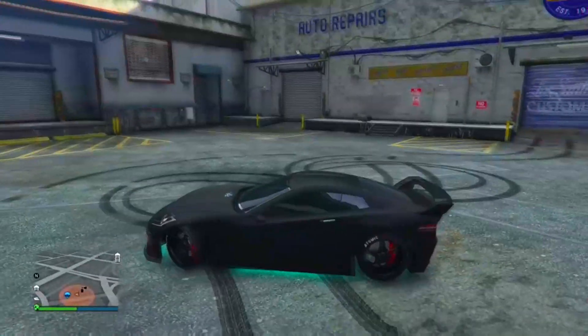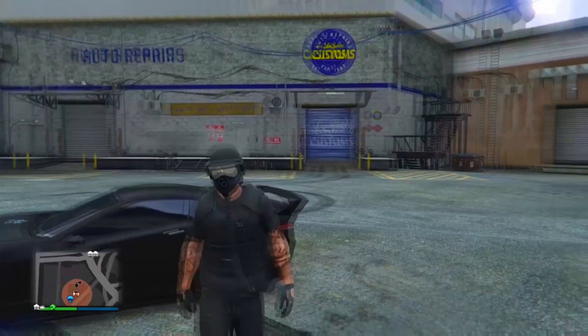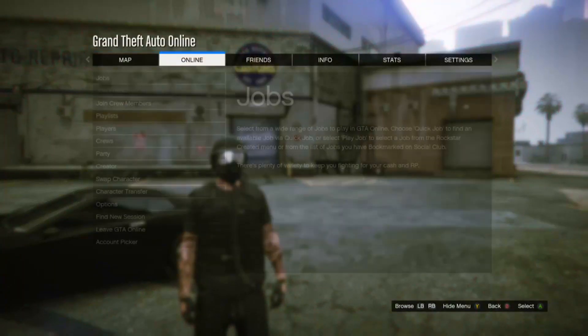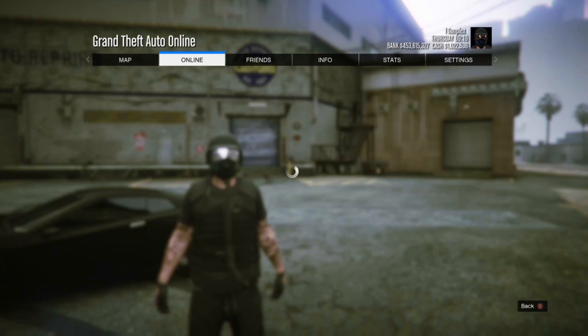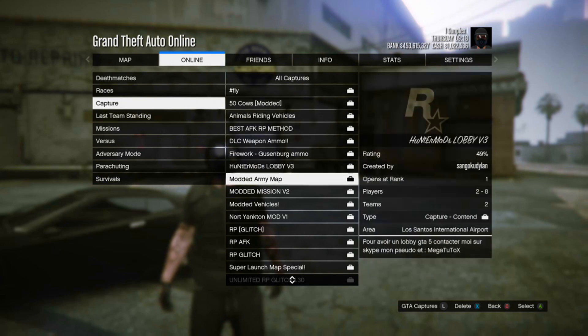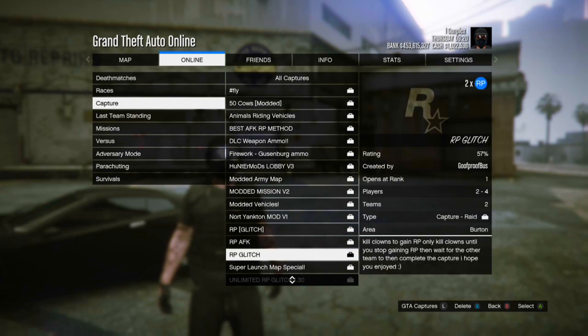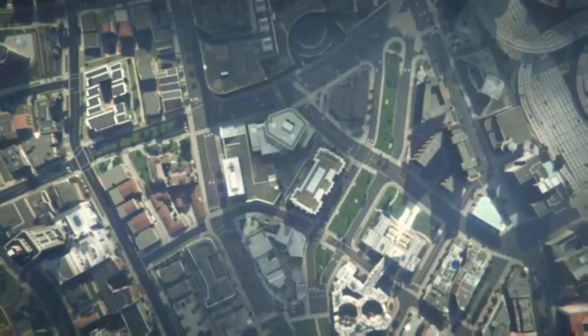First, go down to the description below — I've left both PlayStation and Xbox job links there. Click those links, add them to your game on the Rockstar Social Club, restart GTA 5, and load up that job. It's called RP Glitch. Once you've loaded it up, you're gonna need a friend — this is not a solo RP glitch. Your friend does actually come into the equation.